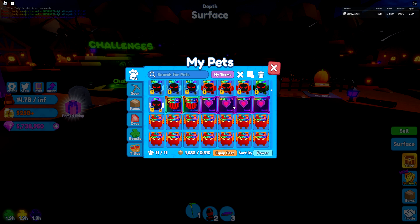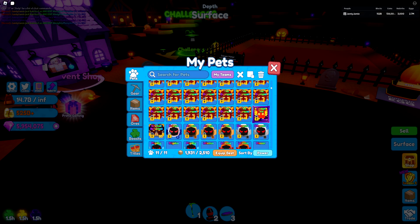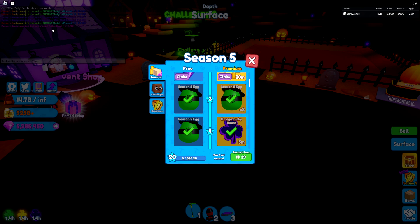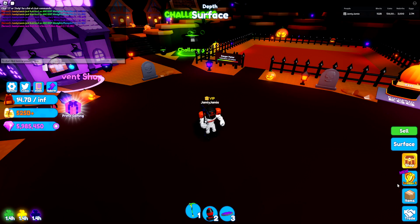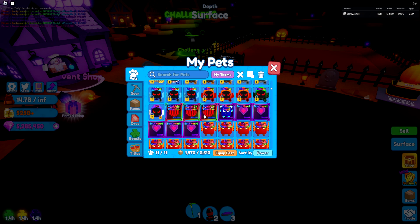I now have four Soul Hearts, so I can make a shiny one. But where is that second secret I still don't have? As you can see in the chat, we got yet another ancient — I just want the other thing! We also got another Soul Heart, so now I have one extra. Then finally — we got it! The Fallen Angel, 1 in 10,000, and I got it in the same pass I just got the ancient. Now we have all the secrets and three ancients.